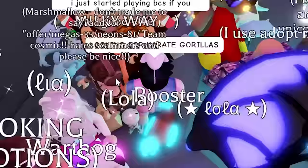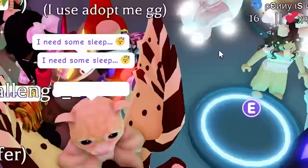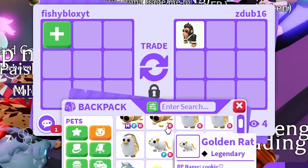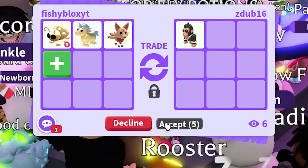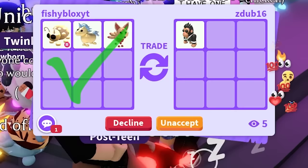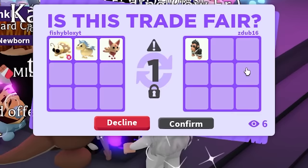We're still looking for Karate Gorillas — they can't be that hard to find; it was a fairly recent update. Two people said they have one. One of them actually does have one, so we'll give a Golden Unicorn and a Kitsune — totally overpaying but I just need them right now. We hit accept, they went to the next trade window, and we confirmed the trade. Shout out to ZDub! We might be able to get the final Karate Gorilla we need next.